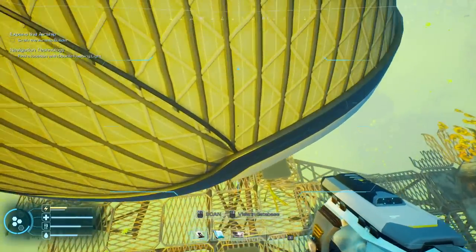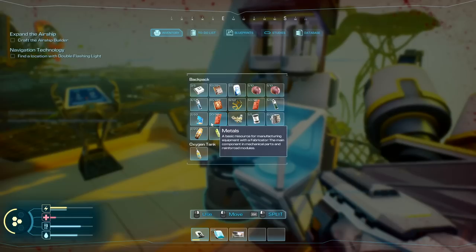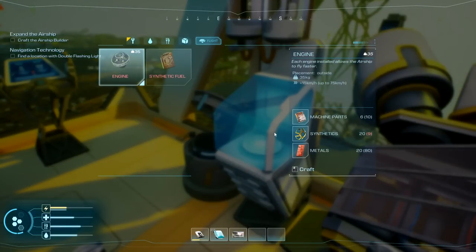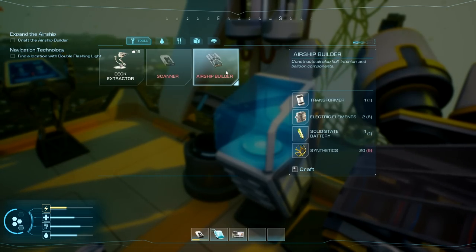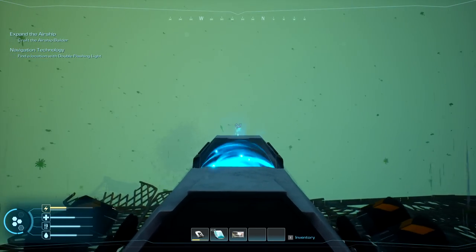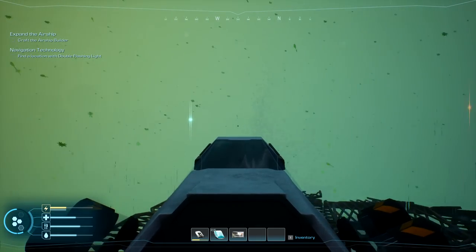Can't get down to my airship from here — let's see if fall damage is a thing. It is a thing. Okay, that was my bad — more of a test than anything else. So we need to craft an airship builder to get ourselves expanded. One way to learn — better me than you. Airship builder: I need synthetics. Is there anything else around here I can grab? I think that's synthetic right there — no, that's metal.